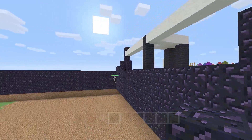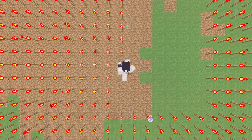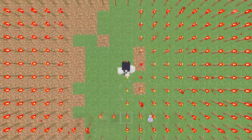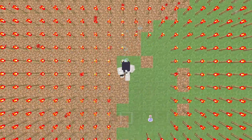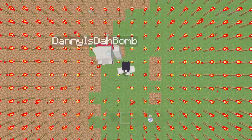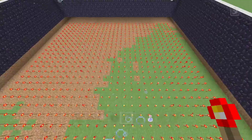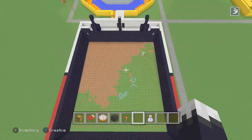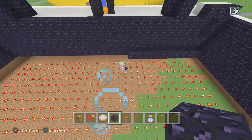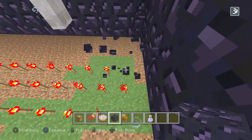Now what we can do is go through and place redstone torches. Make sure the blocks are above the redstone torches. Now let's do it again for the floor — make sure the blocks are above the redstone torches.